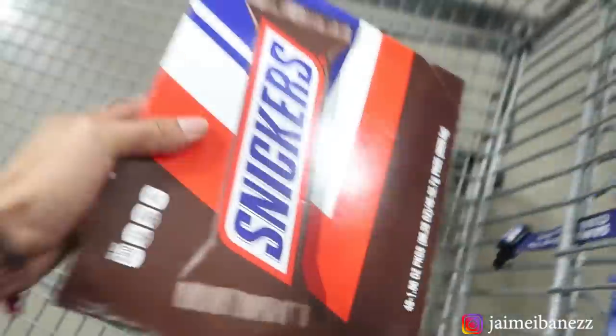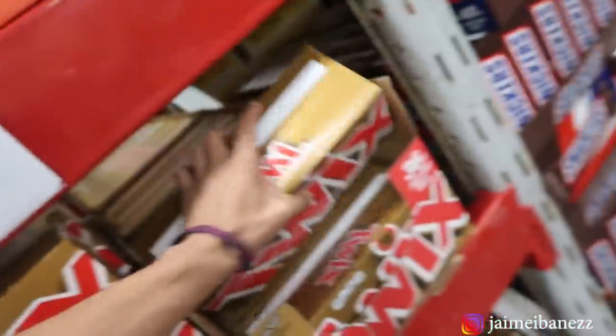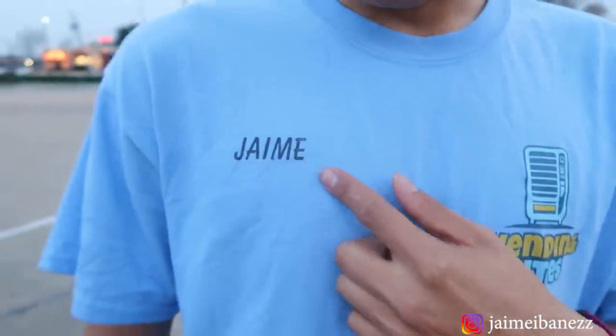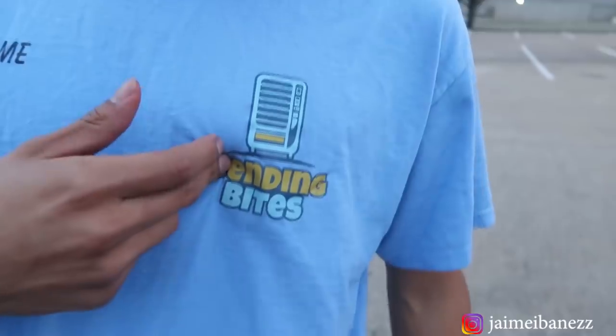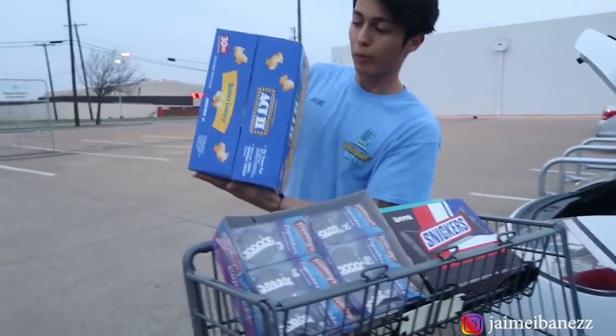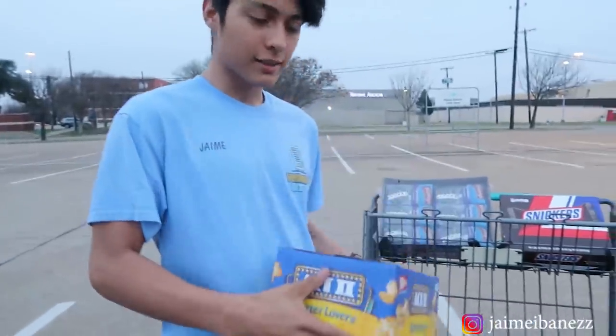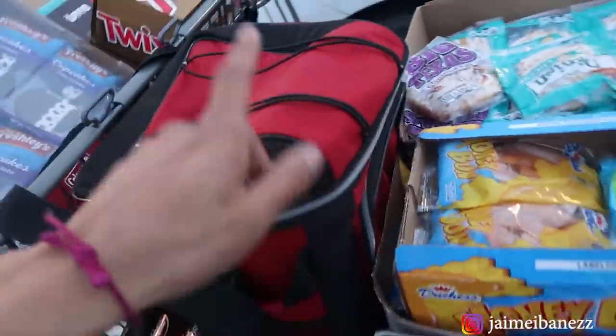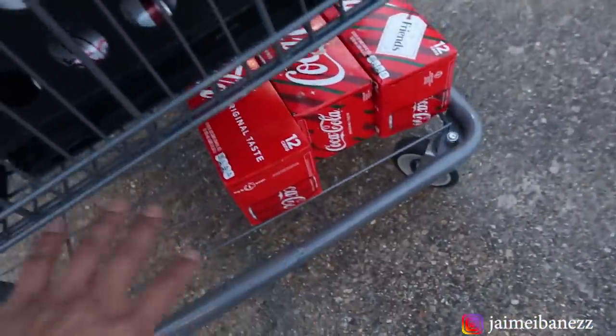At the moment we are at Sam's Club — we forgot a few things like the chocolate, Snickers, I need Twix. You guys can see my name right there and on the other side is my company name. We did buy the popcorn and I'm going to test it out to see how it does. That's the cart full of stuff — we got chips, candy, pastries, chocolate, lunchboxes, and a few drinks. Let's go.